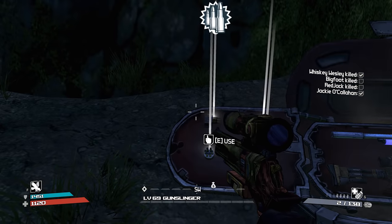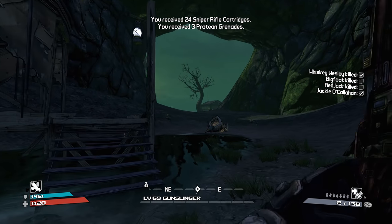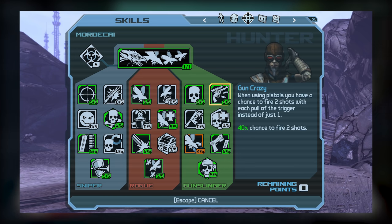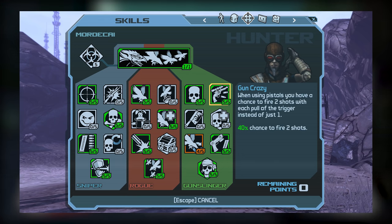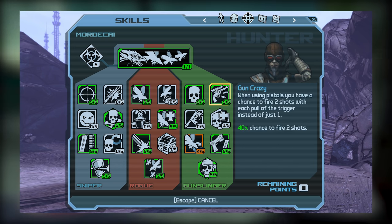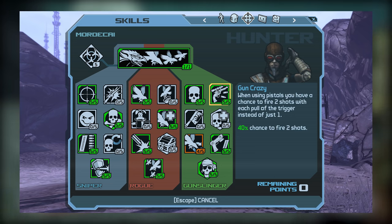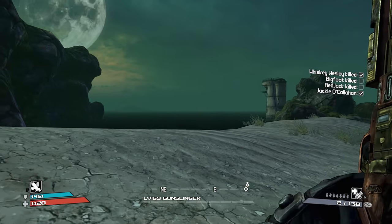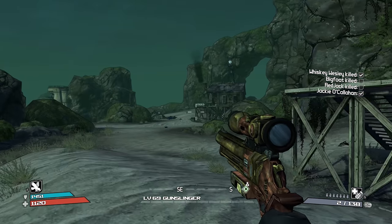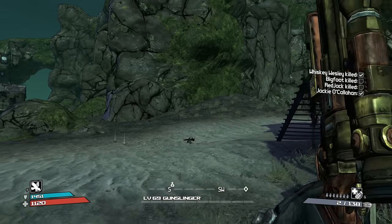Finally we have the gunslinger tree, which we can go fairly into depth with since we didn't earlier while discussing the sniper setup. For tier 1, I've decided to take both Deadly and Gun Crazy. Both of these skills are going to be great for our pistols — Deadly improves critical hit damage, while Gun Crazy gives the player a percentage chance to fire two shots per trigger pull instead of just one. While Gun Crazy is pistol exclusive, it's still incredibly useful and will really buff the power of our pistols, so it's highly recommended you pick this skill up.